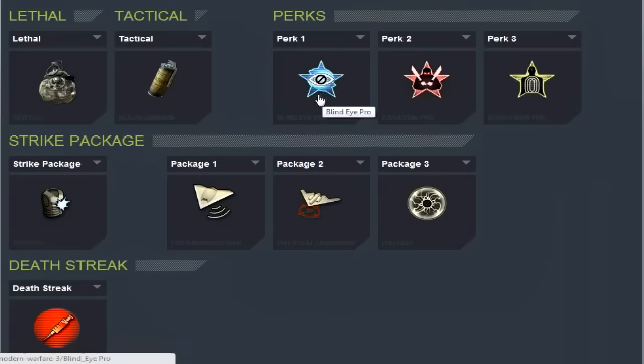When it comes to your perks, you want to have Blind Eye Pro. Being pro doesn't matter as much, but Blind Eye is important because when you're taking stuff out — let's say you're taking on a Pave Low — it will destroy you in seconds. But if you have Blind Eye, it can't shoot back down at you, so you can take it out with ease. Assassin Pro is next, because you don't want those UAVs trying to find you while you're running around. This one doesn't matter as much — maybe Hard Line — but Assassin Pro is one of the better ones.